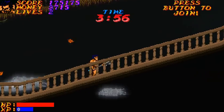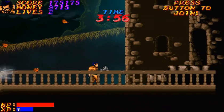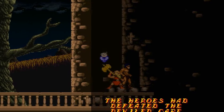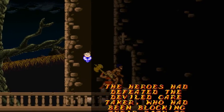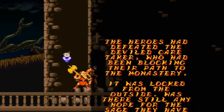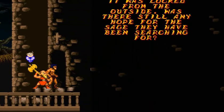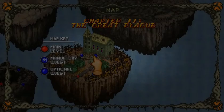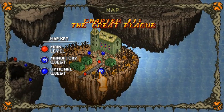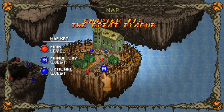Oh, this must be the monastery itself. Is that the spike wall still going? I guess we'll never know. The heroes had defeated the deviled caretaker who had been blocking their path to the monastery. He was locked from the outside. Was there still any hope for the sage they had been searching for? I'm gonna assume yes, otherwise this game would be over. Oh, there's another quest to do? Well, we're not going in the monastery yet anyway, so let's do it.